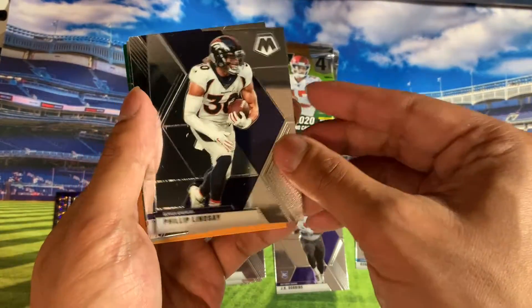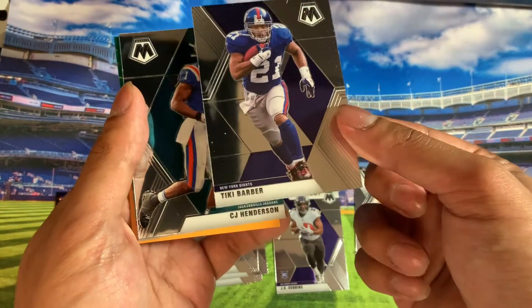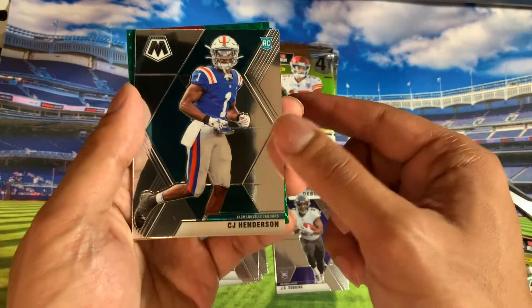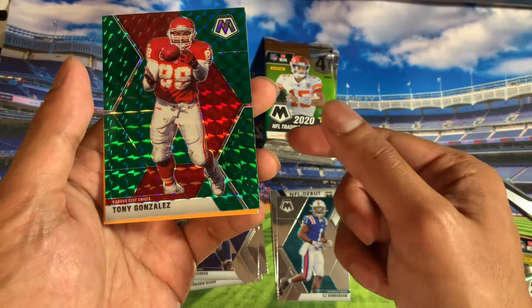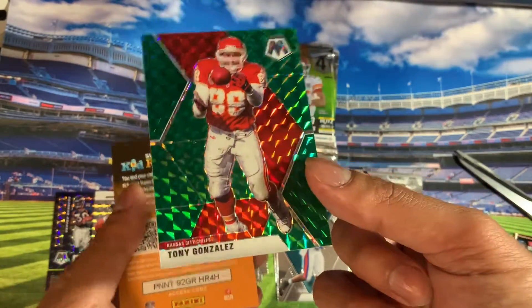Phillip Lindsay. Oh, you got TK Barber — TK Barber used to be right. CJ Henderson rookie. Tony Gonzalez from the Chiefs, like a prism.